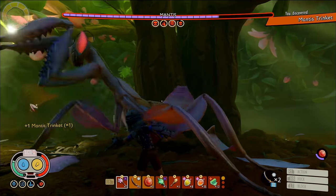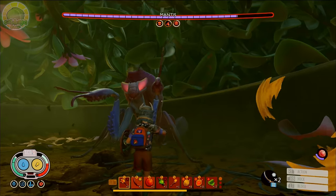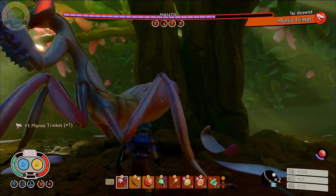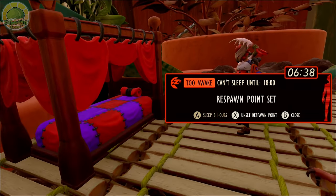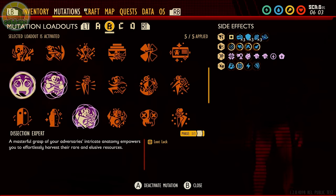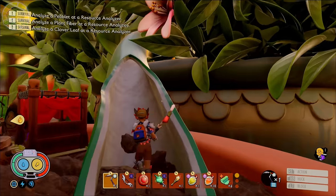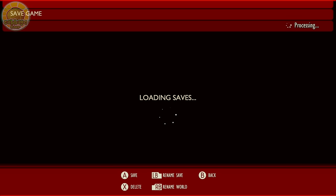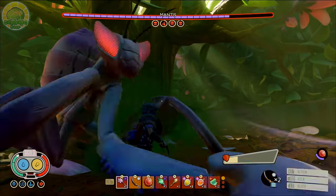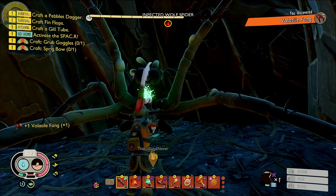I actually stole 11 Mantis trinkets while testing all of these numbers. I average stealing a Mantis trinket on one out of nine attempts — one out of nine — which is a hell of a lot better than their normal rate of 1%. Here's how you do it: set yourself up as close as you safely can to the enemy you're trying to farm, equip and activate all the stealing items — Rascal Rogue, Sticky Fingers, Dissection Expert — and ideally place and interact with a matching stuffed bug trophy for Loot Luck. Once you have everything on and you've interacted with the trophy, make a save. Attack the enemy until you've stolen two items. If you don't like what you got, simply hit start and reload your save. Repeat this until you get your desired drop. It's that easy.